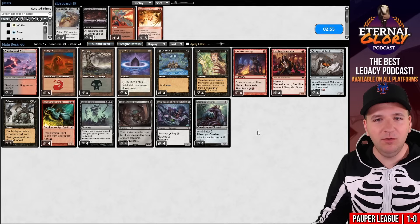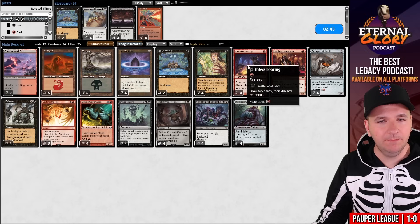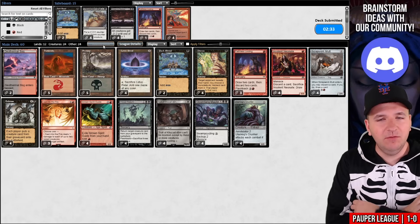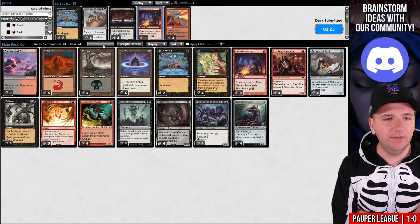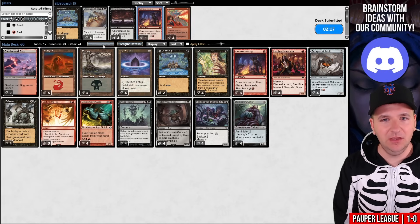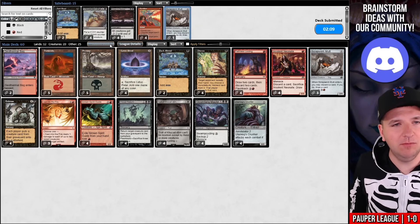That game was more competitive than I would have guessed. We'll bring in Cast Into the Fire again. Same plan — we'll side out a couple copies of Dark Ritual and one copy of Faithless Looting. I'm still not sure about Faithless Looting — it could also be Simian Spirit Guide. But when your deck only has 12 lands, 4 Lotus Petals, and 4 Simian Spirit Guides, you really don't want to board them all out. Alternatively, I could sideboard down one Mutt. Let's try boarding out a Scrapwork Mutt here instead.